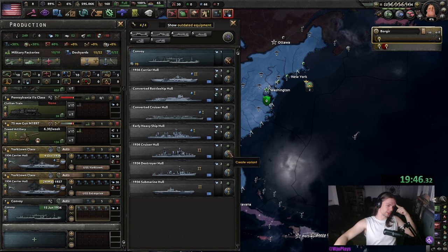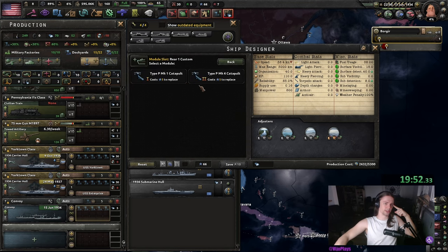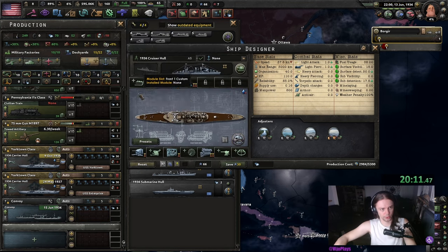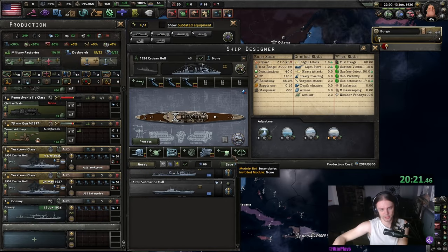With our Navy XP, we can start to design some ships. I recommend getting a few spotting cruisers out, which will require the 1936 cruiser hull strapped with catapults. After we're done with that, we can assign the design to the Norfolk MIO and enable auto-upgrades so we get this design for free once we get the 1940 hull. Additionally, we can also mark this design as a spyglass so we can manage the Navy easier later in the game.